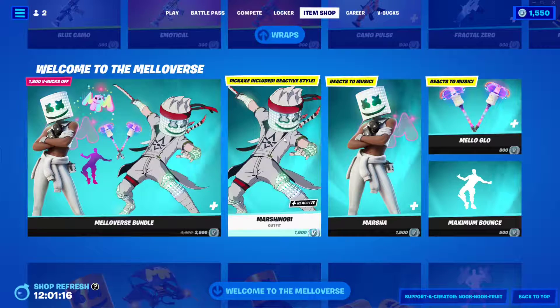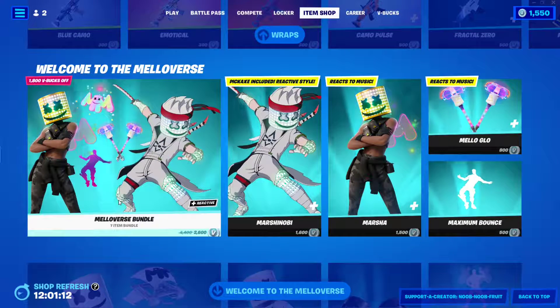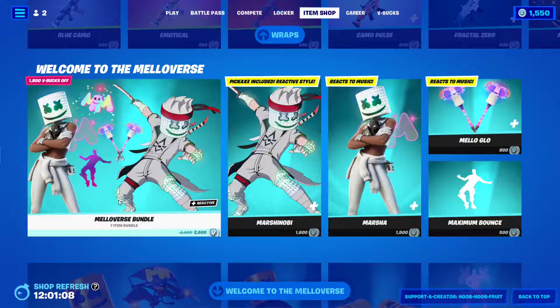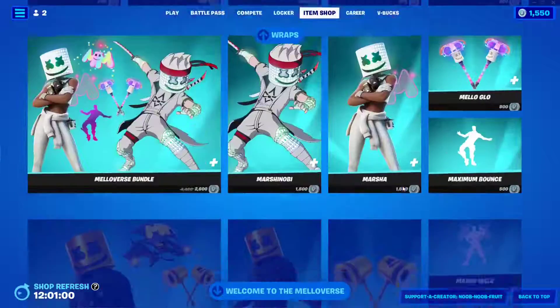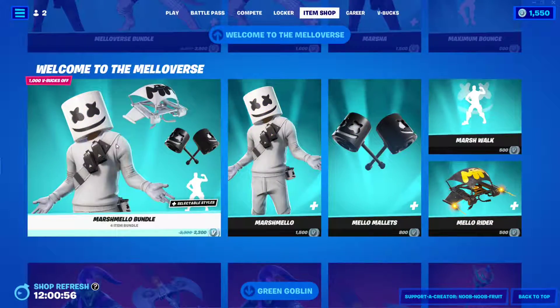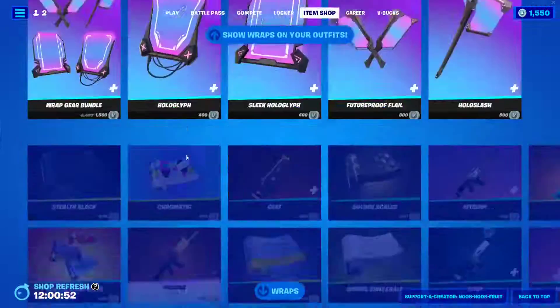You can buy him for $1,600, or you can buy the entire bundle — the Melaverse bundle for $2,600 — if you're feeling like you want to spend a bunch of V-Bucks. If you are and you want to support the channel, make sure to use my support-a-creator code, which is noob-noob-fruit, as you can see right here. That's basically it — I don't see anything else in the item shop worth mentioning. They also brought back the basic Marshmallow skin, including the emote and everything.